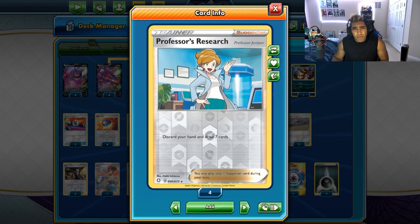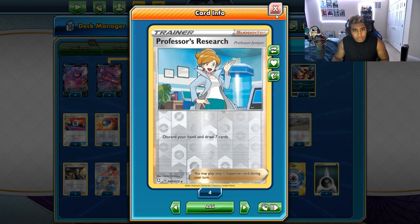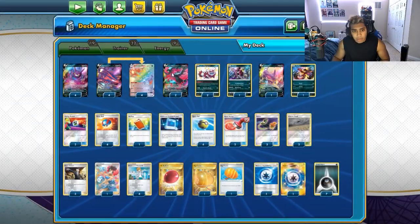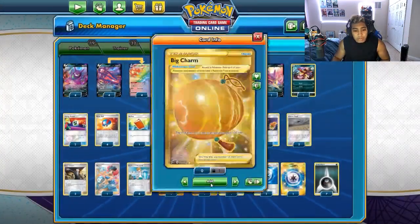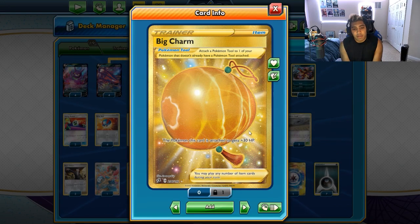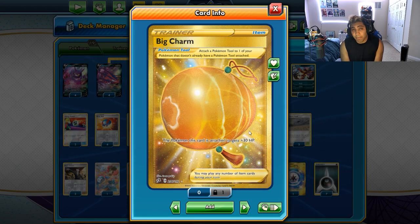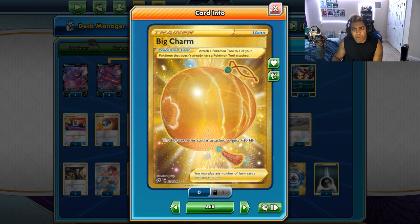Four copies of Research - I just opt to go ham here. I think having a lot of Marnies is cool and all, but I'd rather just be doing what I want to be doing, as opposed to disrupting my opponent, because I think every deck in this format can kind of do what they want. One copy of Air Balloon just because we have a couple of weird bench guys now. Big Charm is our answer to Galarian Zapdos - Galarian Zapdos does 170, which means 340 damage, a one-shot on Eternatus VMAX. But Big Charm bumps us to 370 HP, which is very important.